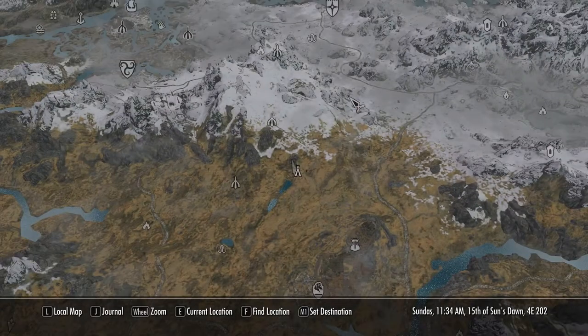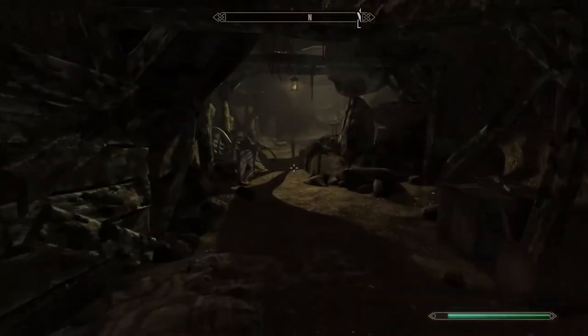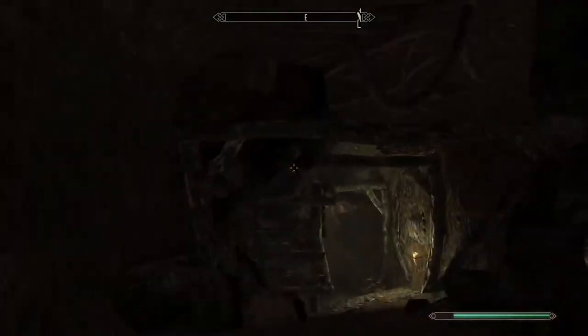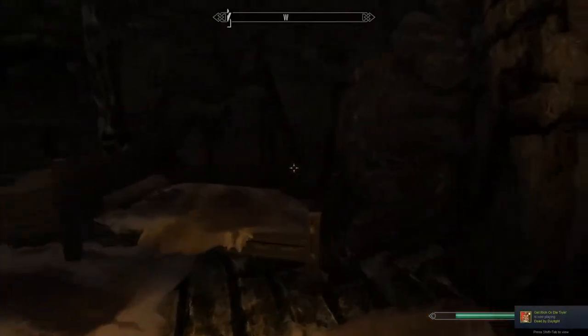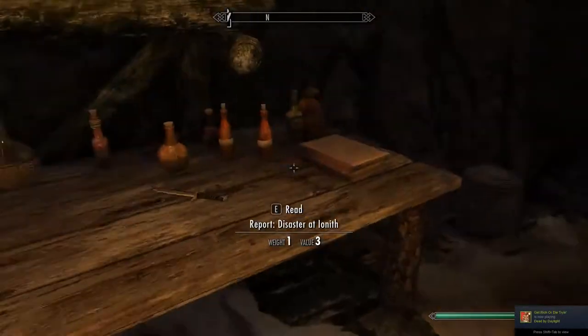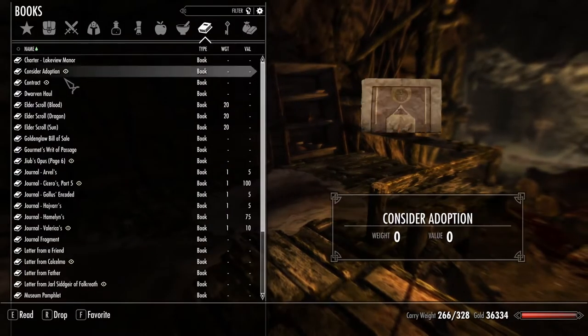First off, you want to go to the Halted Stream Camp. You want to go into the mine. Make sure you're on legendary difficulty. I'm going to go down this way. I believe it's on the table — there we go. Transmute. You want to go to the books and learn it.